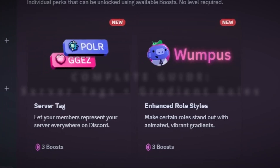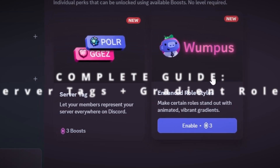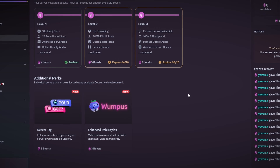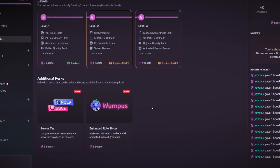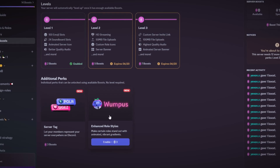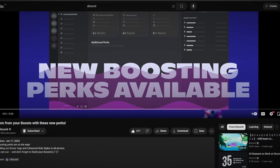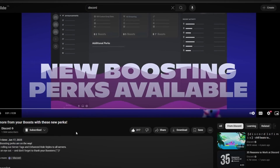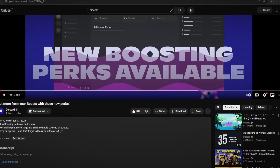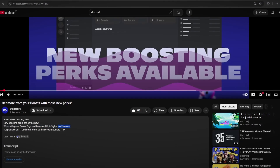Hello everyone. Today's video will be a complete updated guide on how to set up server tags and enhanced role styles for your Discord server. These are the new boosting perks that Discord has been slowly rolling out, and I'm making this a combined video showing you how to set up both features. Discord's YouTube channel actually just posted today, June 17th 2025, that these perks are now available — rolling out server tags and enhanced role styles to all servers.